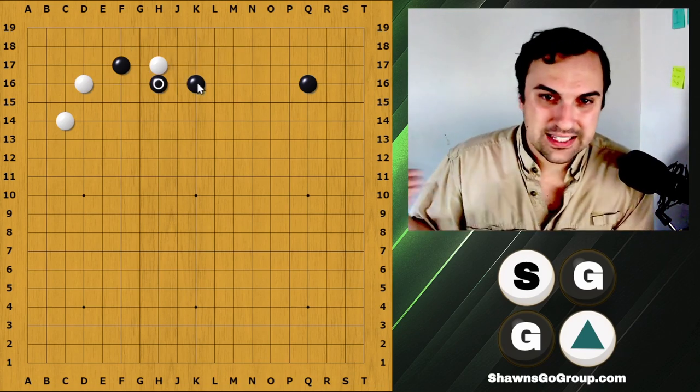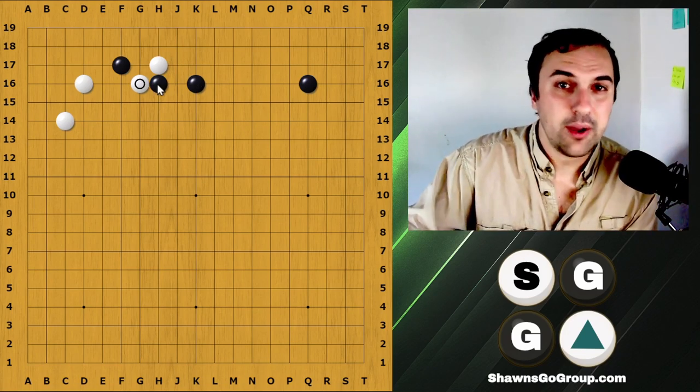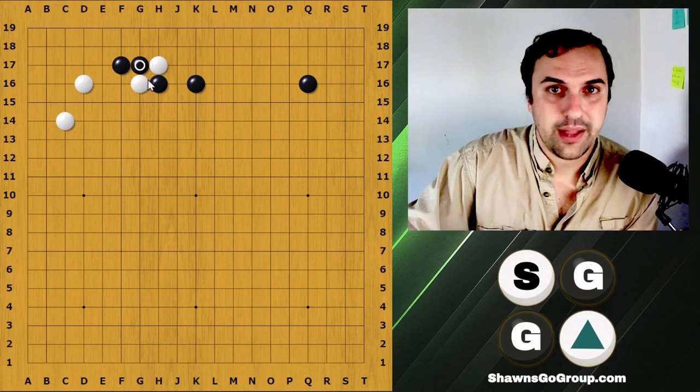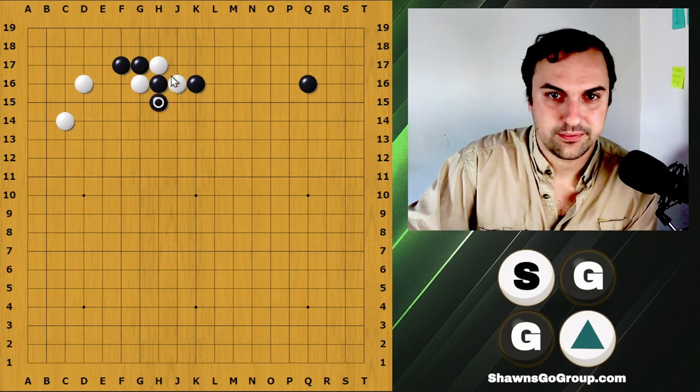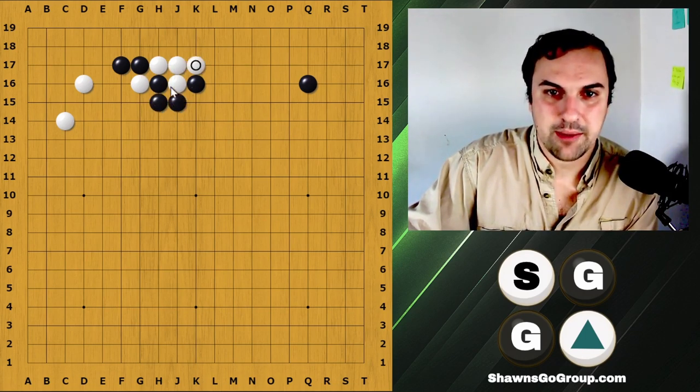Now that we know the basic idea, we also want to check what happens if white doesn't play the basic idea. If white plays right here and tries to cut black off, black should cut back. Then we have the atari, and you can see white actually has fewer liberties and black is still looking like they're going to get a good bit of influence.